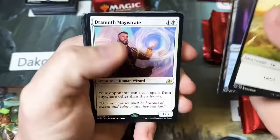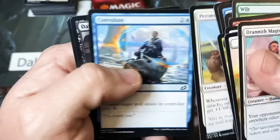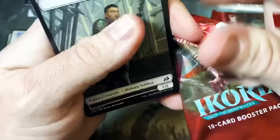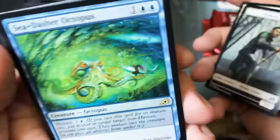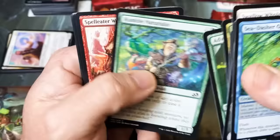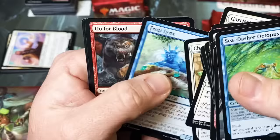Granith. Pack two — Sea Dasher Octopus. He's caught himself some lunch. This card seems really good. I've been playing against it in Limited, but it seems like this could have a home somewhere else. I may be wrong because I'm bad at Magic — but I'm not that bad. Sometimes I see things I think are good and they're not really good.